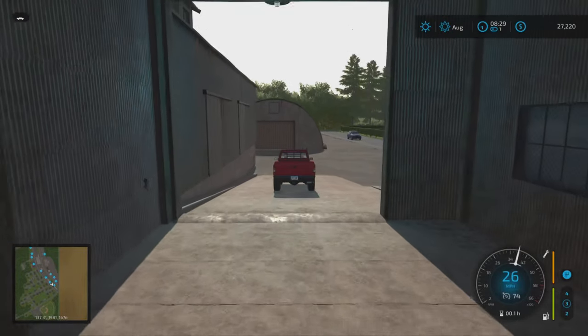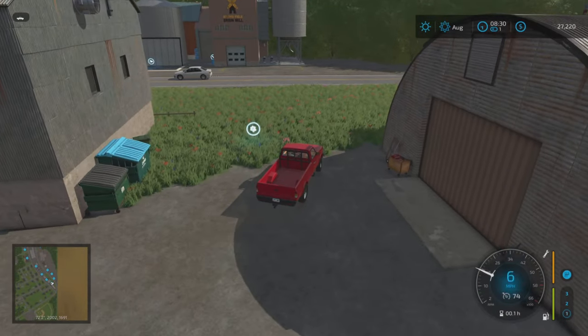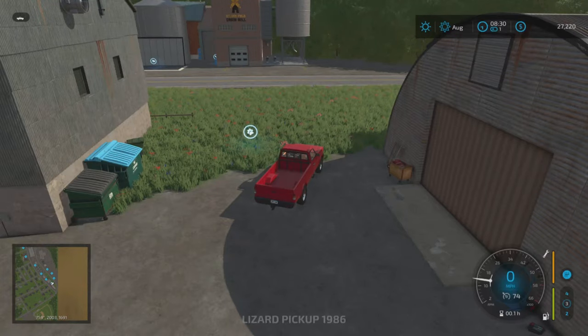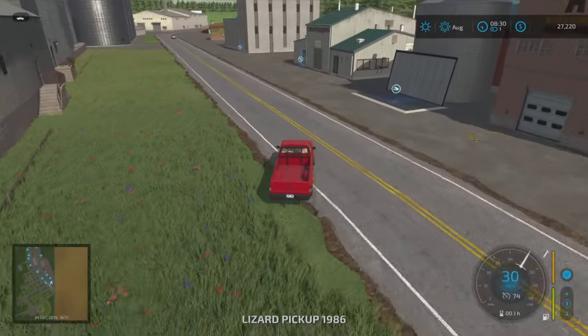Up this ramp we've got a sale point - this is the co-op agricole. Down off the ramp and just in there we've got our animal dealer. That's pretty much it guys - that's the map.